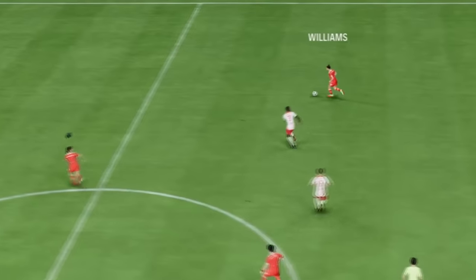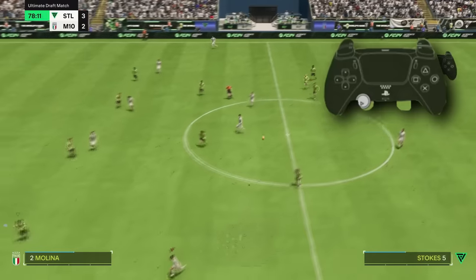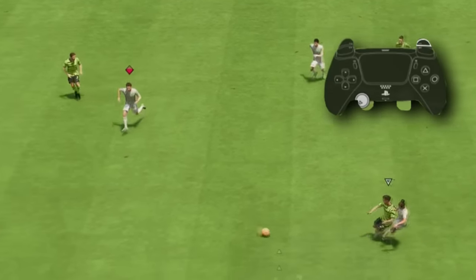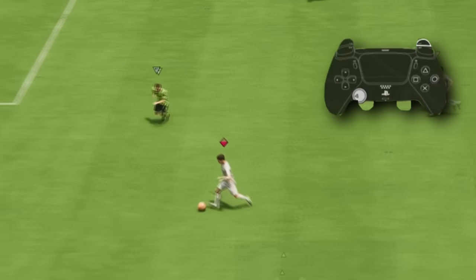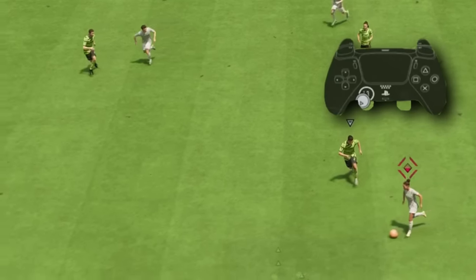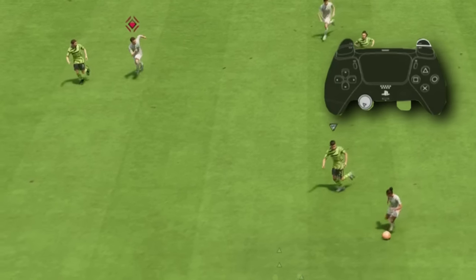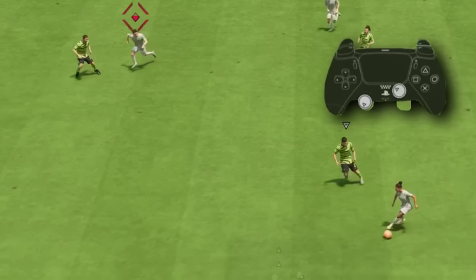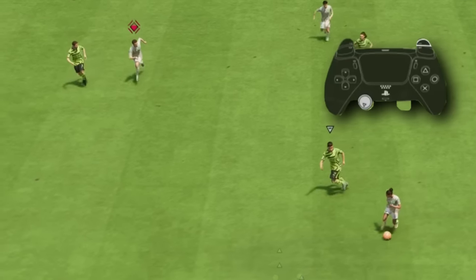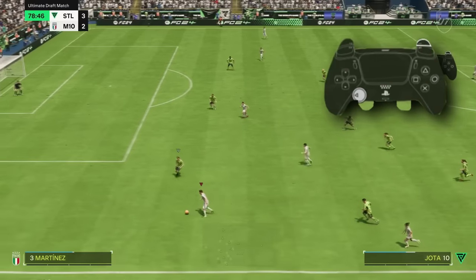We then have player lock passing — one of my favourite attacking techniques. If you don't have a passing option, you can player lock a player to come towards you and offer an option. If you don't have any runners or movement in the attack, you can manually control the attacker and run him into space along the defensive line. To player lock, use L1 and R1 and then flick the right stick towards the attacker you intend to pass to. From there, the AI controls the initial attacker whilst you control the player you selected. You can then make a run in behind and thread him through. It's super overpowered again this year.